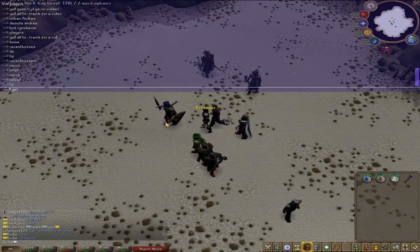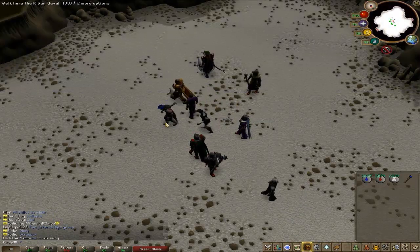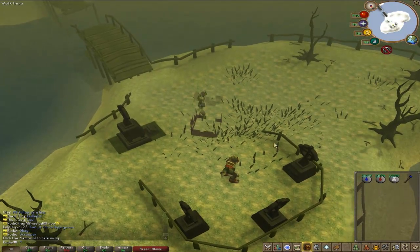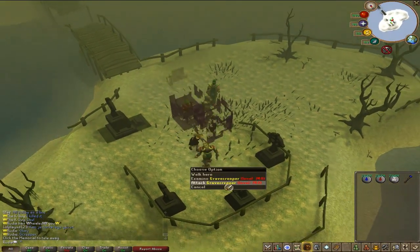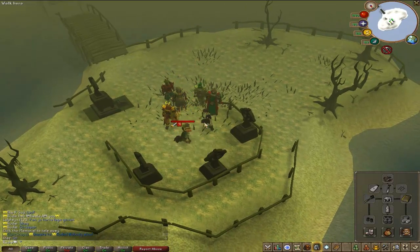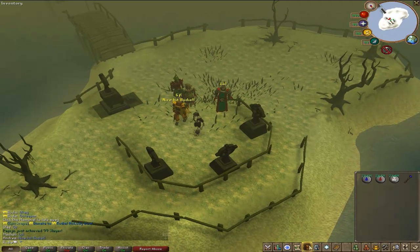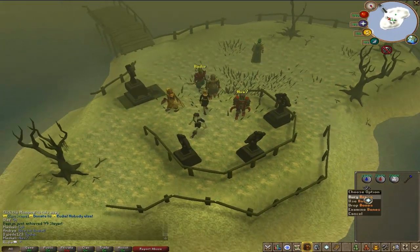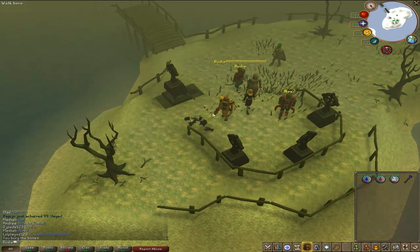We have another awesome boss called the Grave Creeper. It's pretty customized and it also drops pretty good items — full Arcanite with a blowing dagger, which is pretty rare. You get bones a lot of times.